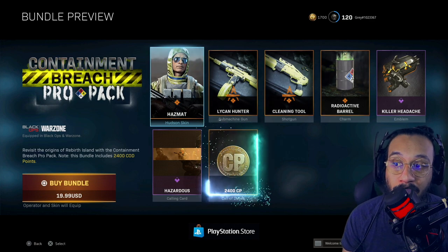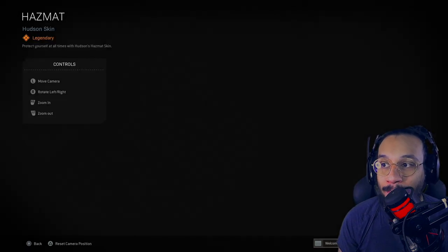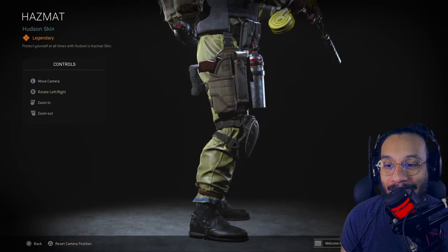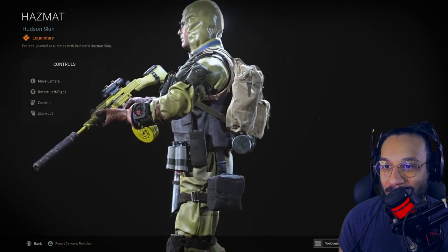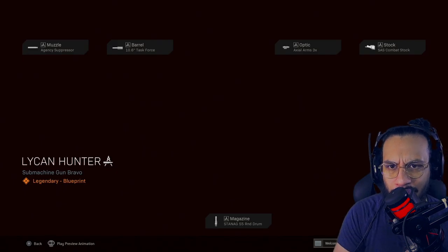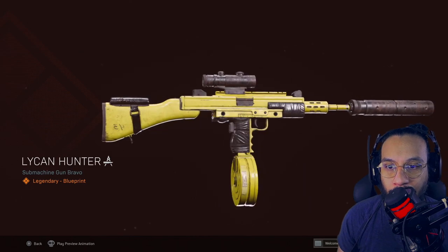Note this bundle includes 2400 COD points. First up, you get the Hazmat skin for Hudson — I'll give you guys a full 360 on this Hudson outfit operator skin. That right there is not too bad. You also get a blueprint here — I believe this is for the Milano, yeah, the Milano. It's called Lichen Hunter, and I'll give you guys a full 360 on that.